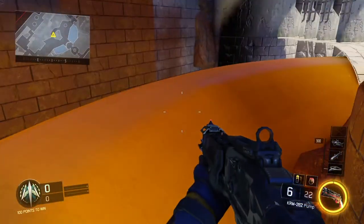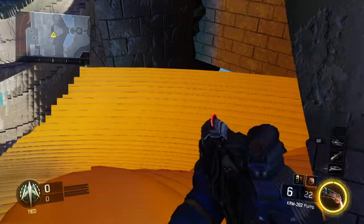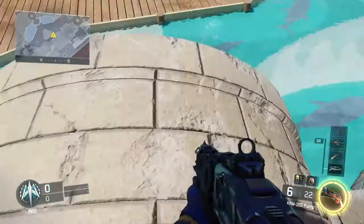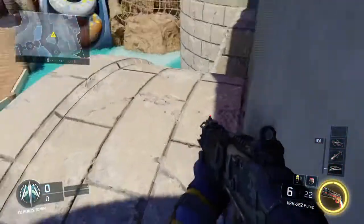Lean up against it and tap X a few times. You should see your character jump up on top of the slide. Your textures will be a bit messed up, but basically if you move forward from here you should see the concrete part — the end of the slide.